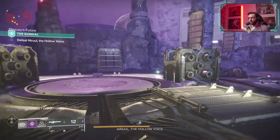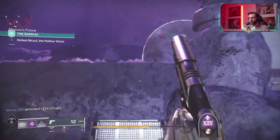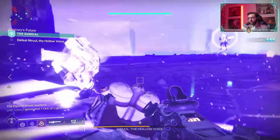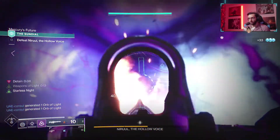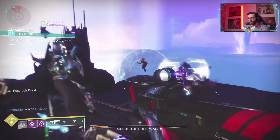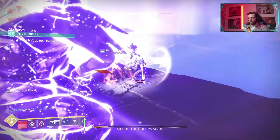Then you go punch again. There's one up top, I'm gonna get this one — hopefully my team gets the other one. Oh, weapons of light, yes please! And one next to the boss. I am prepared to get booped off — okay no, my teammate got it.